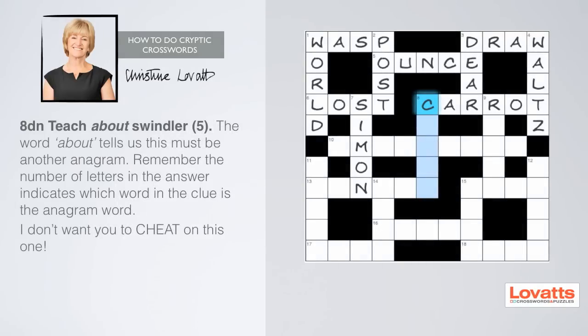Eight down: teach about swindler, five letters. Can you spot the keyword? 'About' tells us to change the letters about — it's an anagram. Remember, the number of letters of the answer indicates which word in the clue is the anagram word. I don't want you to cheat on this one.